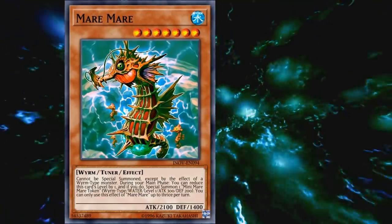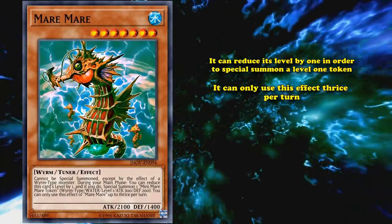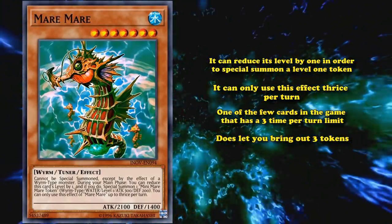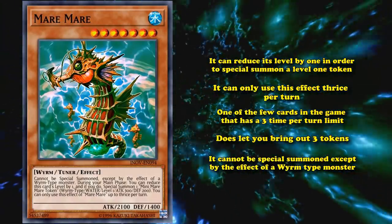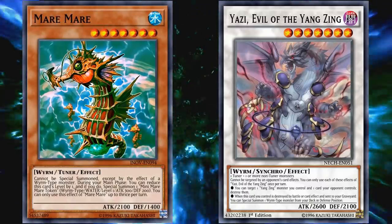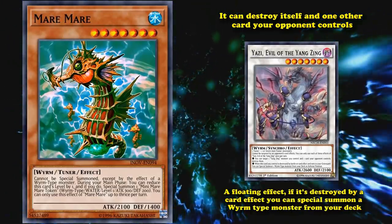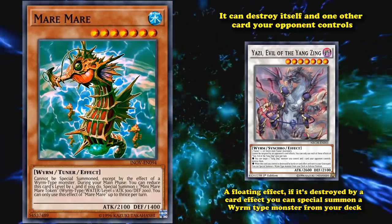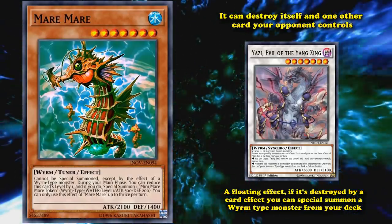At number 4, we have Mare Mare. This is a level 7 Wyrm-Type tuner monster which has a unique effect where it can reduce its level by 1 in order to special summon a level 1 token, and it can only use this effect thrice per turn. So it's one of the few cards in the game with a 3-times-per-turn limit on its effect, which does let you bring out 3 tokens — super good. This card is supposed to be balanced by its summoning condition, where it cannot be special summoned except by the effect of a Wyrm-Type monster. The best way to bring out this card is with Yazi, Evil of the Yang Zing, a level 7 Synchro monster with generic materials that has the effect where it can destroy itself and one other card your opponent controls, and then has a floating effect where, if it's destroyed by a card effect, you can special summon a Wyrm-Type monster from your deck. So Yazi allows you to destroy one of your opponent's monsters, then proc its own floating effect, which will allow you to bring out Mare Mare, which can then be used for a whole bunch of combo plays since being able to bring out 3 tokens, in addition to the fact that it's a tuner monster, is very useful.